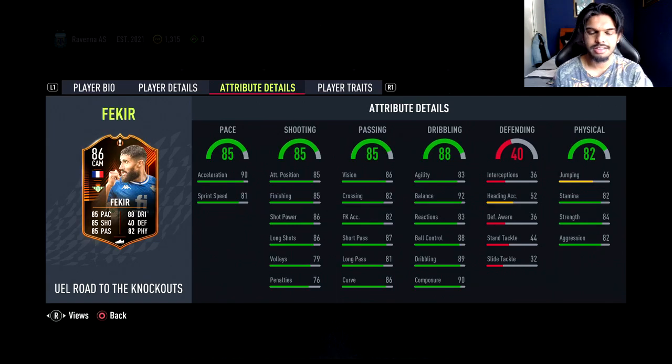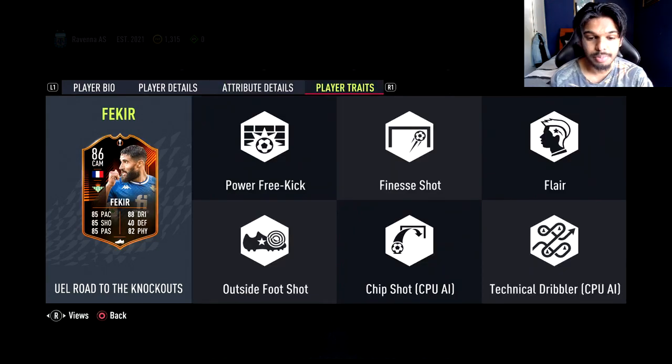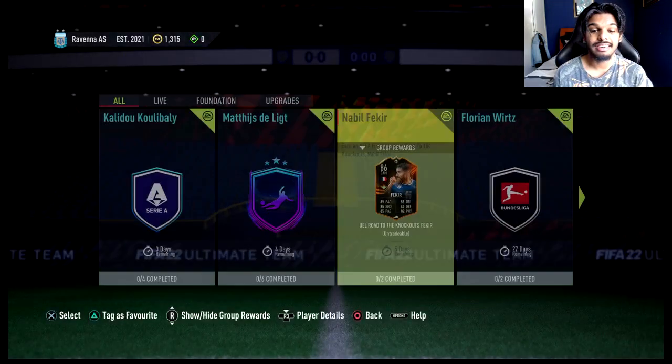Everything is great on his card except for his sprint speed, I would say. I think I would have to play him centrally, but in my team I don't know how I'd actually do that. His player traits are power free kick, finesse shot, flair, outside of the foot shot, chip shot, and technical dribbler. He looks like an insane player that I can't wait to use on the RTG.